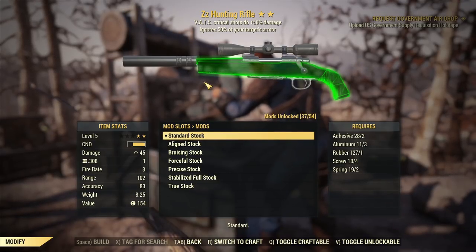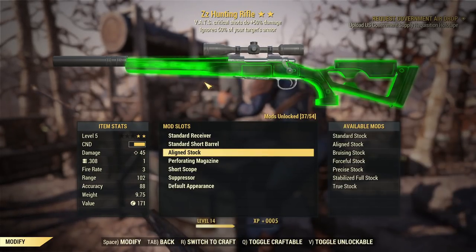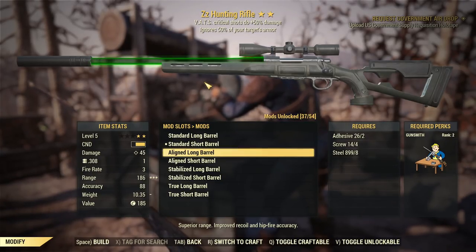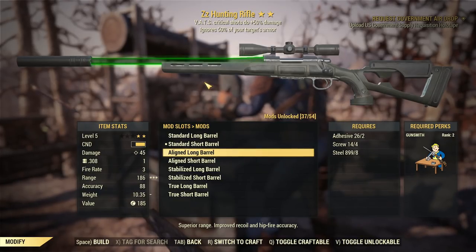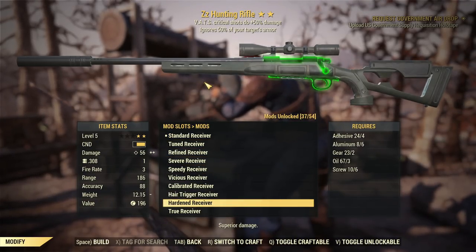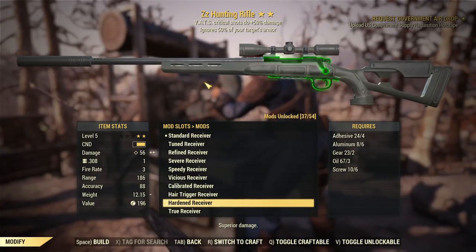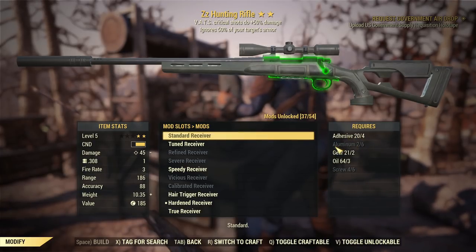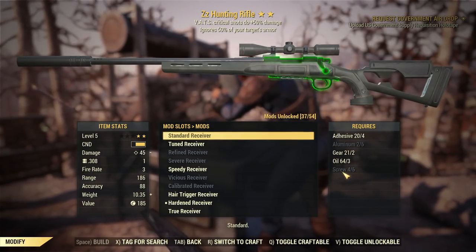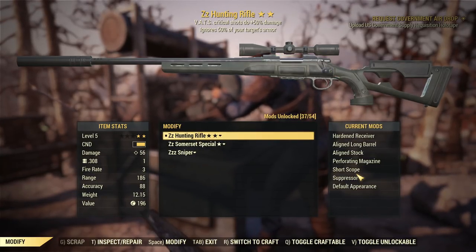For the stock, we want to slightly reduce the VATS cost — the Aligned Stock is the one that reduces the cost in VATS, so use that. For the barrel, the most important is to use a long barrel — go for the Aligned Long barrel — this way we get better accuracy and less cost in VATS. For the receiver, if possible equip it with a Hardened Receiver because that one offers the highest damage; if you don't have it unlocked yet, choose the best available. Here you can see why it was so important to pick up everything — after modding this single rifle we basically used all the junk accumulated so far, screws and aluminium already out, but we have the rifle fully modded now.